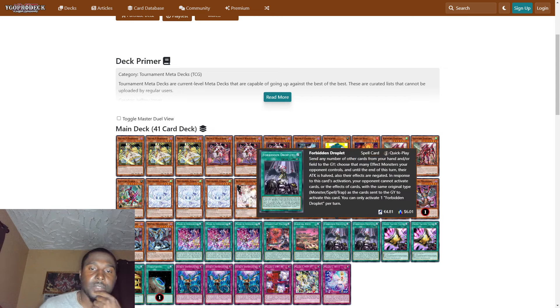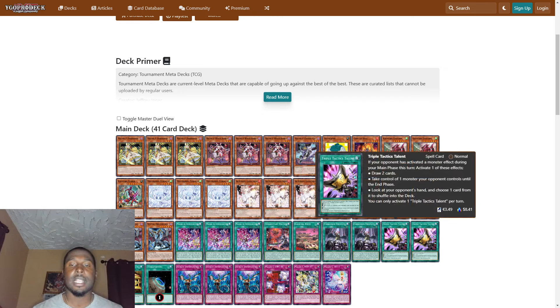We play two Forbidden Droplet — a very powerful spell card. Send any number of other cards from your hand and/or field to the graveyard; choose that many effect monsters your opponent controls, and until the end of this turn their attacks and effects are negated. In response to this card's activation, your opponent cannot activate cards or effects of cards with the same original type — monster, spell, or trap — as a card sent to the graveyard to activate this card. You can only activate one Forbidden Droplet per turn.